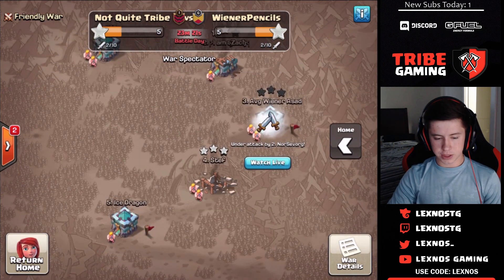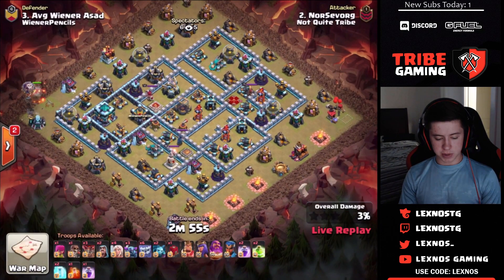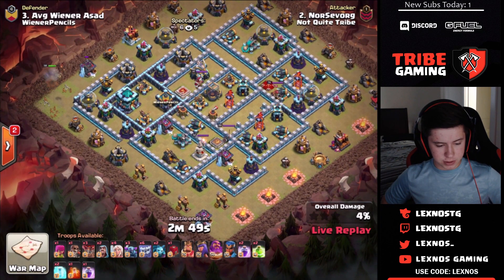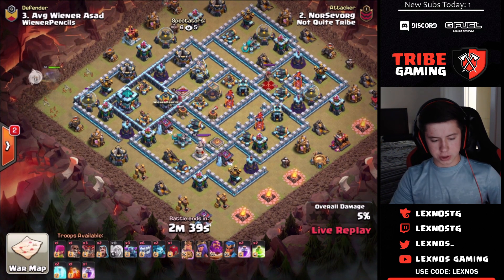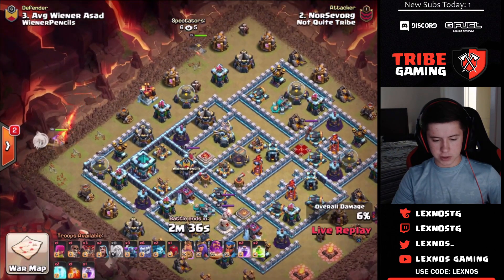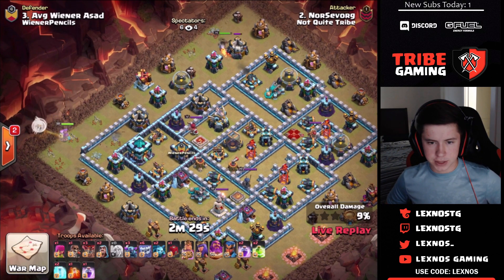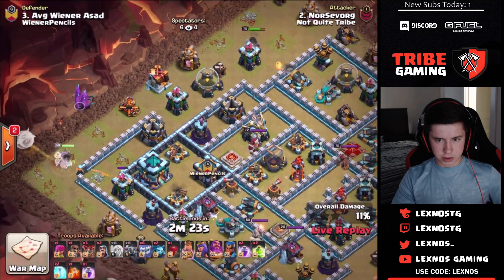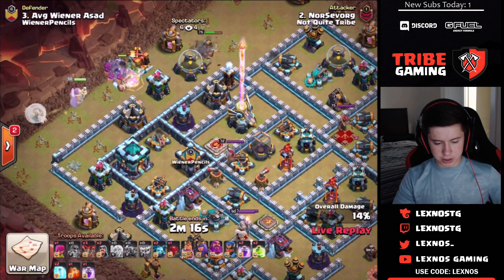Norsevorg is in for Not Quite Tribe — another yeti smash, but this time instead of bowlers he's got pekkas. Warden walk over at 9 o'clock for the town hall. The warden will get that elixir storage and make his way in for the town hall. King funnel on the top side. He doesn't let the warden get the town hall — just going to smash straight into the town hall compartment.